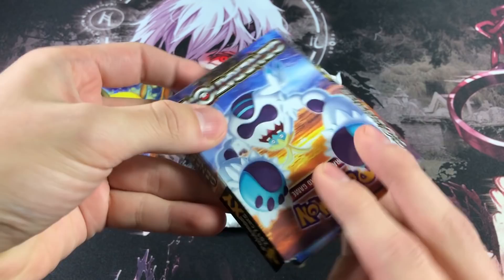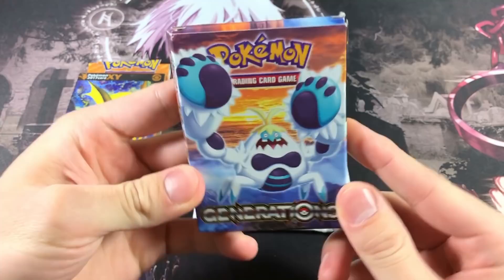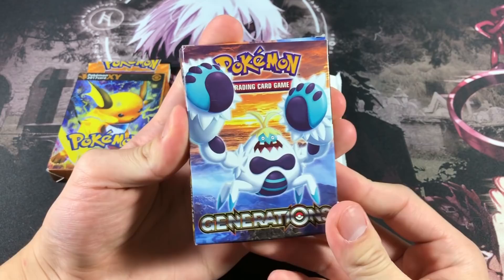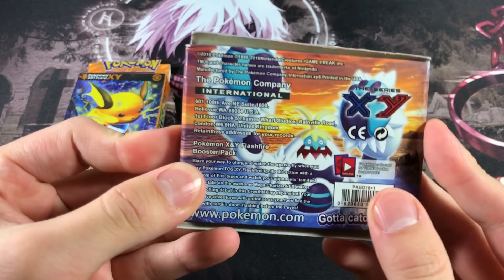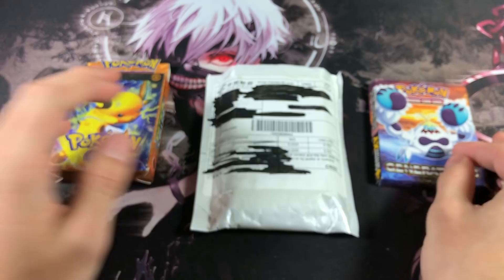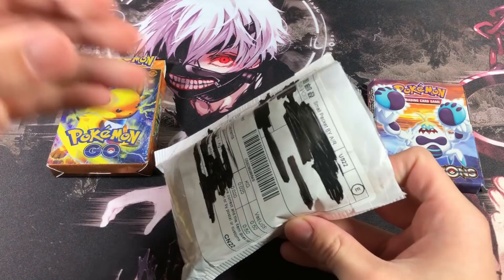The next one is a Pokemon Generations pack — it's literally coming apart. They could have done the packaging better, maybe taped the side so just the top is open. We got another fake booster pack and I don't know what to expect. In the back it says Generations but with a description of Flash Fire — that's crazy.